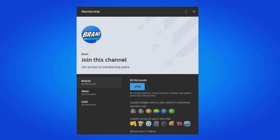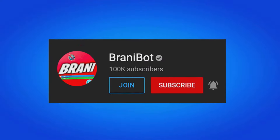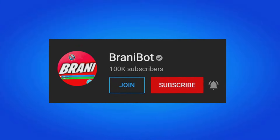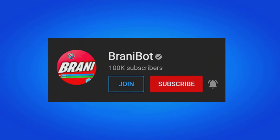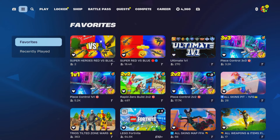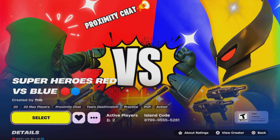I finally launched a second channel — make sure you subscribe to Brandy Bot, where I keep you guys up to date with release dates for skins, bundles, and packs. We also launched our first Fortnite creative map called Superheroes Red vs. Blue, featuring the most recent Chapter 5 Season 4 loophole. The code is 8799-9555-5281.